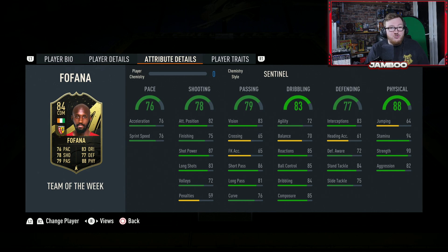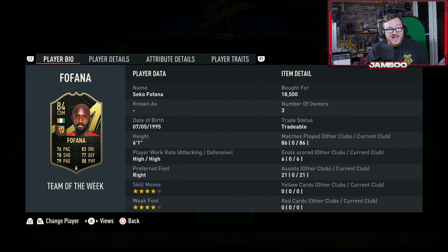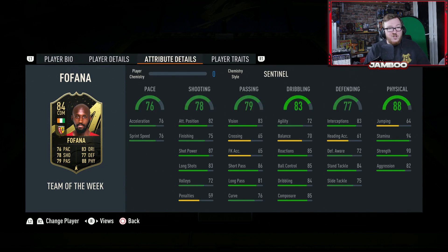We then have Inform Fofana. Trust me, this guy is an absolute beast. I've been using him at the top end of the Elite Division in rivals and he is just excellent. Six foot one, high-high work rates, four star four star. He's good on the ball, his shooting's good, his pace is decent, good passing — everywhere you look he's got solid green stats. Physical beast as well — 94 stamina means he is going to run all game. For like 20k, maybe even 15k, you're really going to struggle to find better value at CDM. The only issue is he's a little bit hard to link into teams, but I thoroughly recommend him.